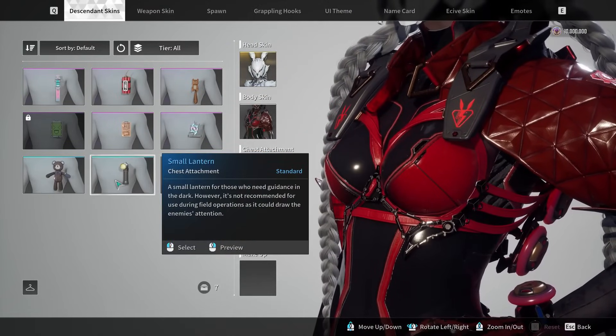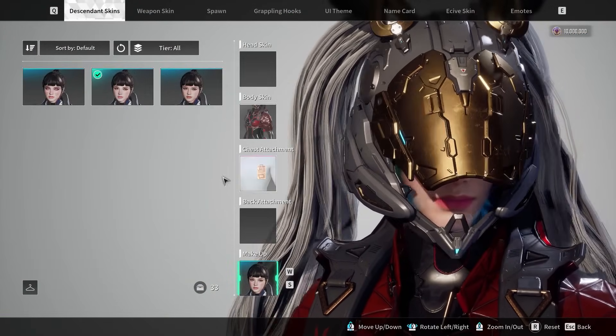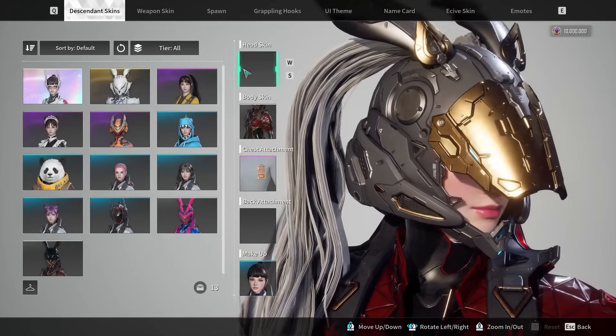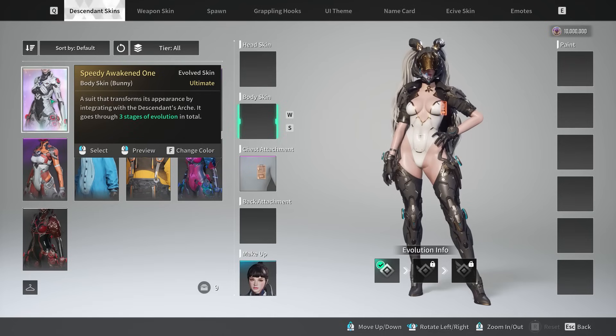Next up is an Assault Rifle called the Falling Hope. Its special ability, on hitting a poisoned enemy, increases firearm attack and applies this buff to the attack. On defeating a poisoned enemy, the defeated enemy triggers an explosion with a certain chance, inflicting additional damage to nearby enemies and inflicting poison on enemies damaged by the explosion. You're going to be poisoning and causing chain explosions across grouped enemies. It works well with most characters, but specifically Freyna will get the most out of it.